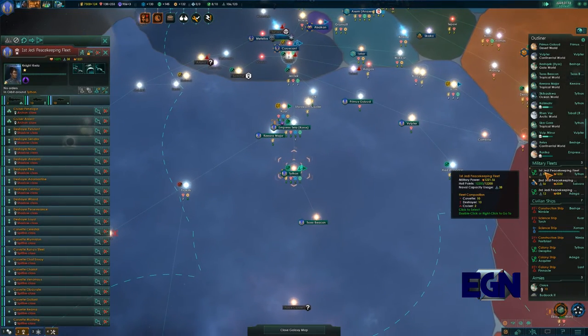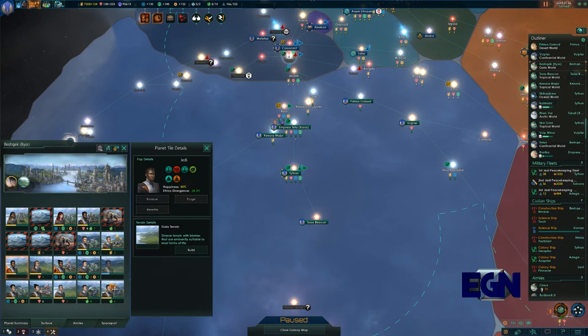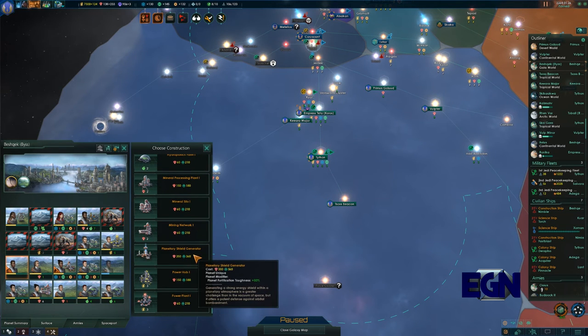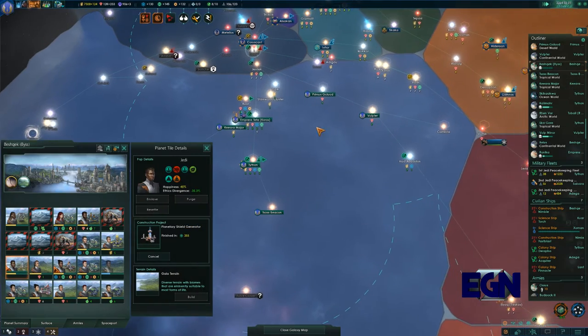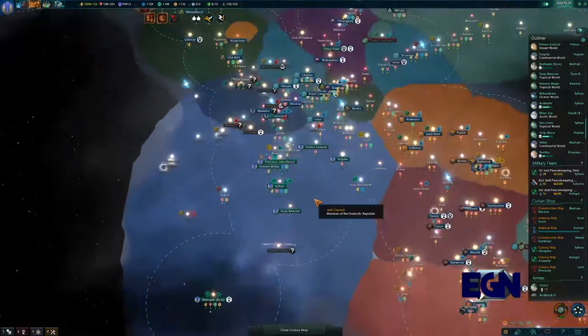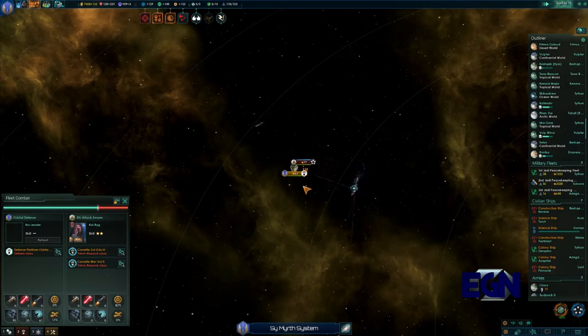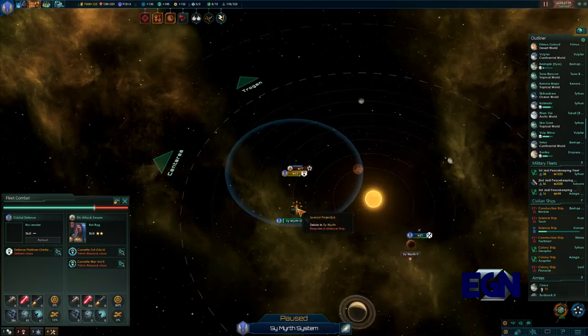These guys have fully upgraded which is a good thing. You are going to build a shield generator - we need more shield generators to ensure our people stay safe. A station is under attack - that's just what we want. This might be okay, but actually probably not going to be okay. They seem determined.